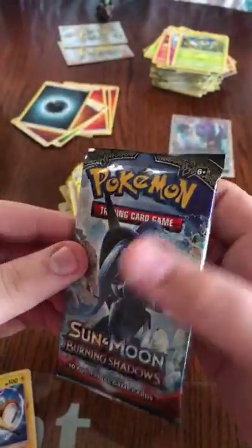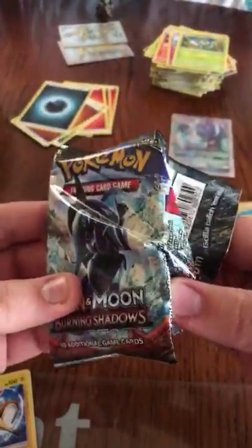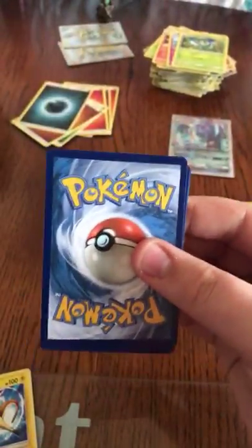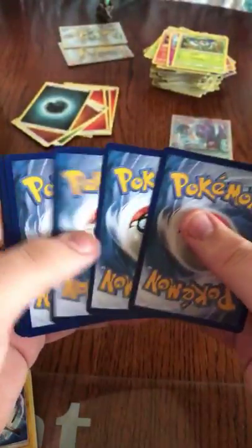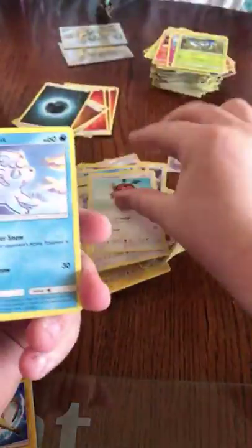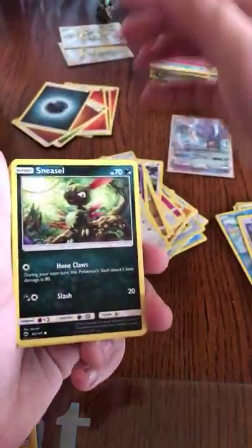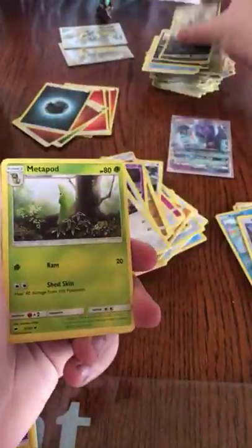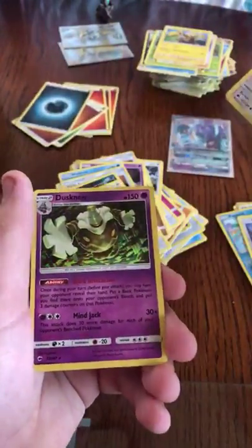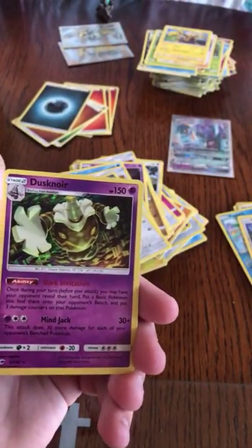I only have two Burning Shadows packs and I don't open up a lot of Burning Shadows. Okay, I've got three codes in this video. We've got the Hoothoot, Alolan Vulpix, Rotom, Sneasel and Alolan Grimer, Metapod, Lana, Electabuzz, Knockdown, and the Dusknoir Hollow Rare.